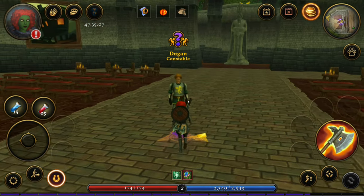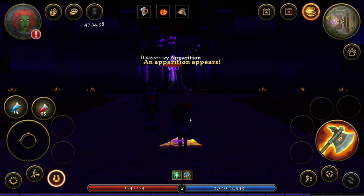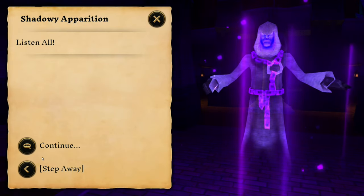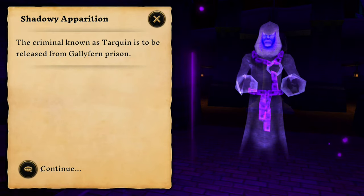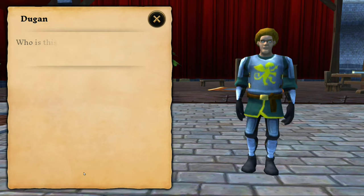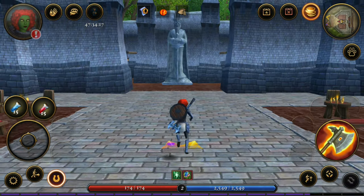Our skill changed — let's test this out. Depending on your weapon, your skill changes. I like it. Dogan the constable — talk to him. More people vanished, and there's a shadowy apparition. Let's fight it — it's a boss. We need to talk to the shadowy apparition first. Continue. Just give me a quest — Summer's Theater. We need to turn the quest over to the constable. Give me a new quest. Let's check our map — we need to go back to the city.